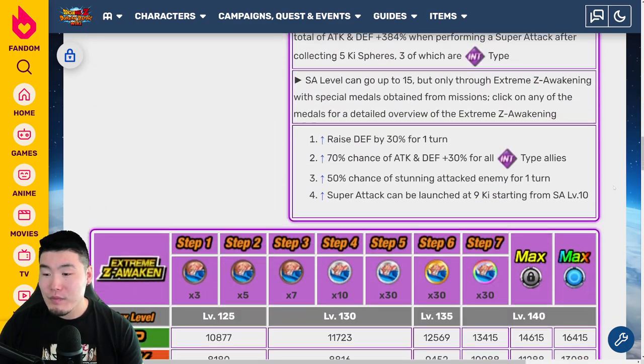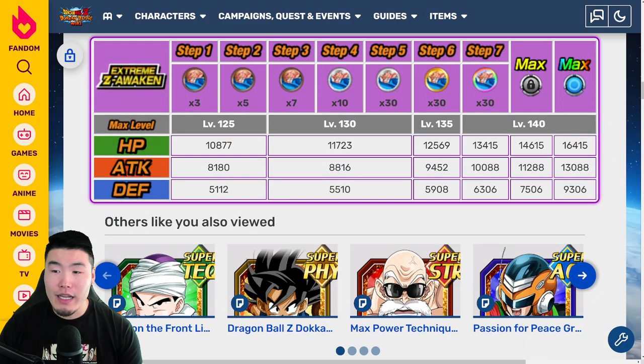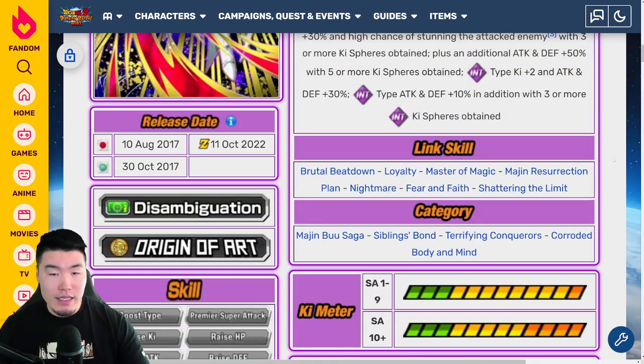For stats with the Extreme-Z Awakening, we're looking at 16,415 HP, which is really high. HP is probably the most useful stat for your team to stay alive, but it comes at the expense of his attack stat being only 13,088. Defense is okay at 9,306 — just quite a low attack stat compared to the other two guys.